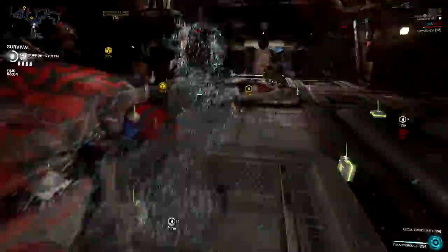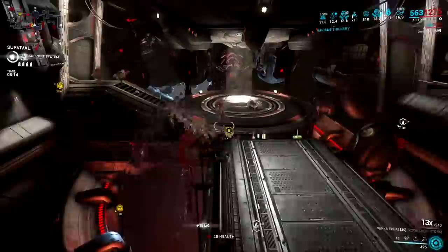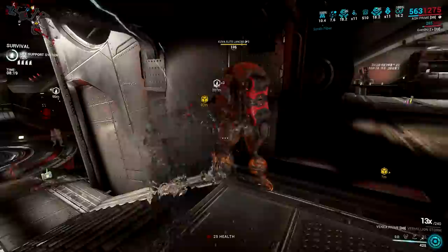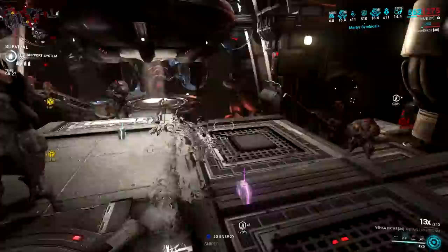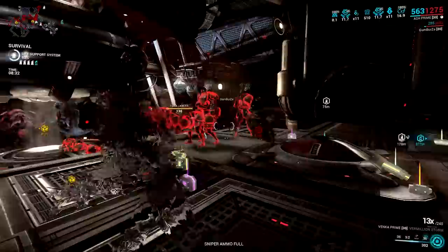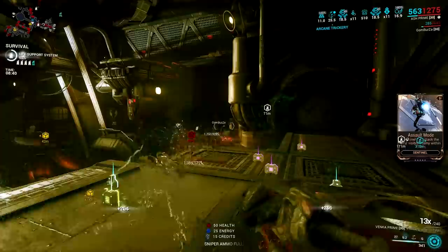Why would you use Ash for invisibility in spy missions when other Warframes have longer invisibility duration or even infinite invisibility? There are even Warframes that excel in spy missions without using invisibility at all. Why use Ash with Seeking Shuriken when other Warframes remove not just armor but also shields? And why use a Fatal Teleport setup that's one-shot-one-kill when other options can nuke multiple enemies at once? You can set up a Fatal Teleport nuke, but it's not as effective as other nuking options in the game right now.